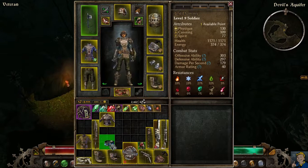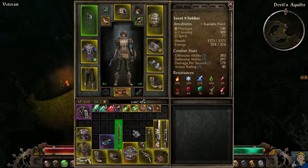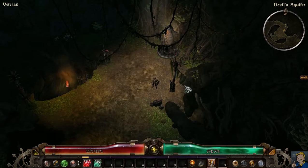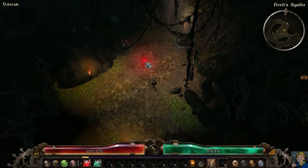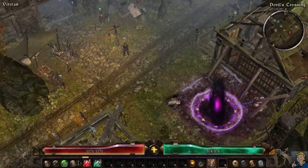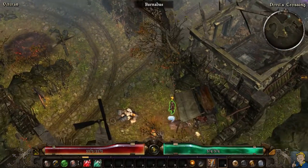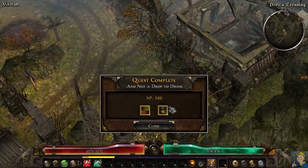Level nine and our first ultra rare drop - oh my lord - and it's a caster item. I think I'm going to keep this for one of my casters if I want to play a Death Knight. Second devotion point - I believe I wanted to take the Lion constellation. You can't go wrong with Lion.